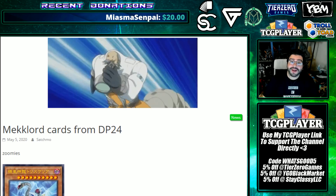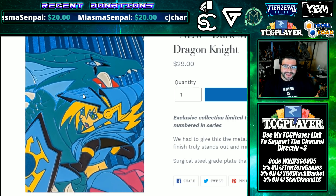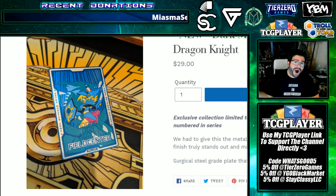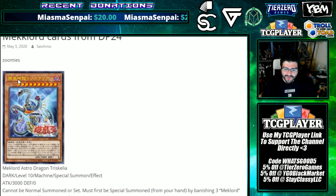Before we get into the reaction, let's check out Stay Classy LLC with their new Dark Magician Girl the Dragon Knight field center. I didn't think this would look as good as the pictures — the blue on blue into teal on the Dark Magician Knight — but here it is looking amazing. These are stainless steel, they do not damage easily. With code 'What's Good Five' you can save five percent off.